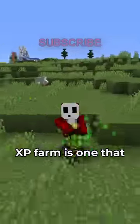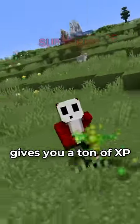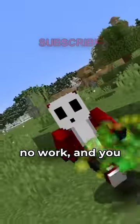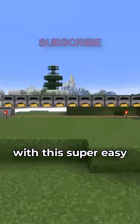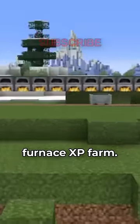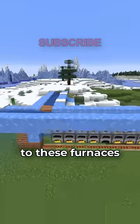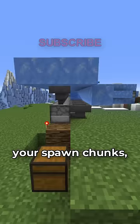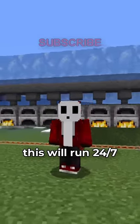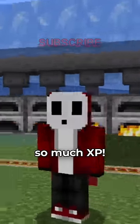The best type of XP farm is one that runs 24-7, gives you a ton of XP, and requires nearly no work — you get XP for doing nothing. And that's possible with this super easy furnace XP farm. If you hook up a decent cactus farm to these furnaces and have a bamboo farm you can use for fuel, by putting this in your spawn chunks this will run 24-7 and give you so much XP.